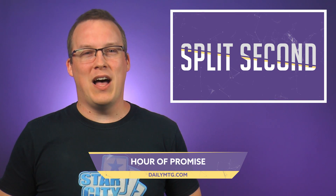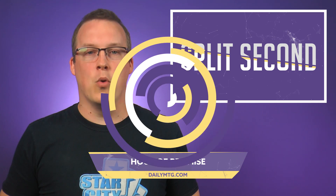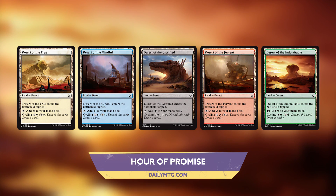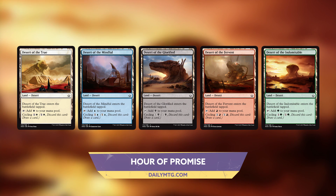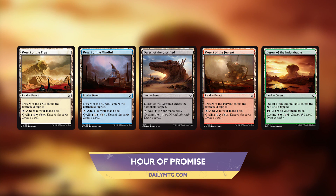Keeping the desert theme alive, Chaz Andrus shows off a new cycle of common deserts and a rare to go with them. On the Magic homepage today, Andrus previews the cycle of deserts that show what happened to the monuments to the gods of Amonkhet. Each one enters the battlefield tapped, adds a mana of a single color, and cycles for one in that color.